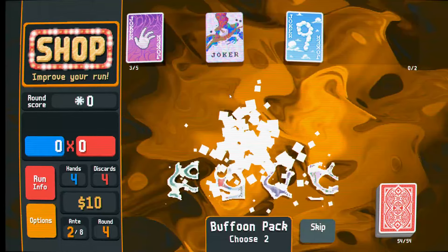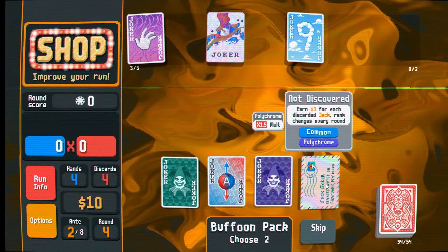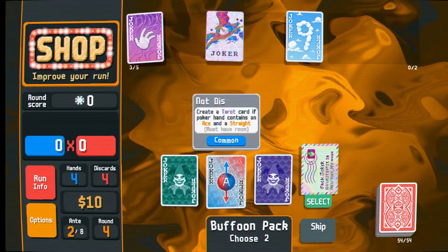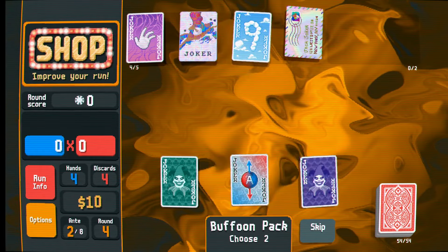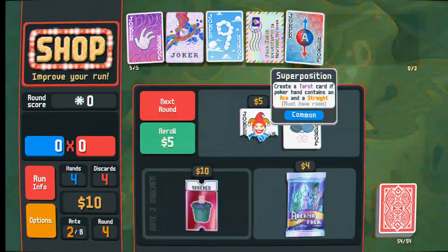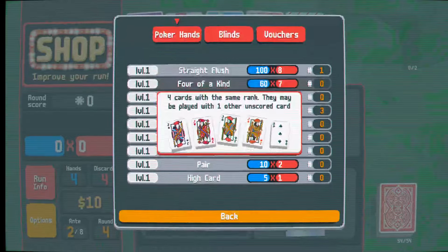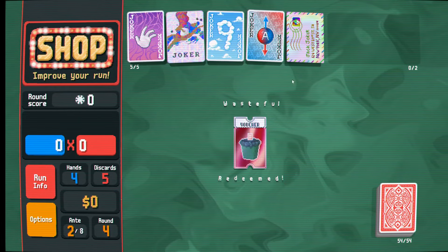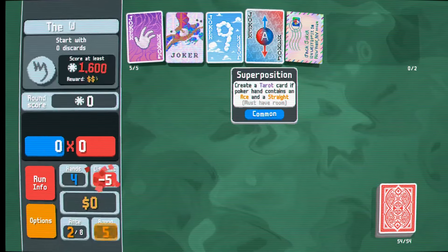I don't really want something that cares if I have a few cards in my hand because I want to play straight flushes. So let's take a buffoon pack - this will give us 2 jokers. Earn $3 for each discarded jack, changes every round, and it's polychrome so it'll multiply by 50%. I think I'm going to take the mail-in rebate for the polychrome and some more cash. We can make straights with aces pretty easily thanks to our four fingers.